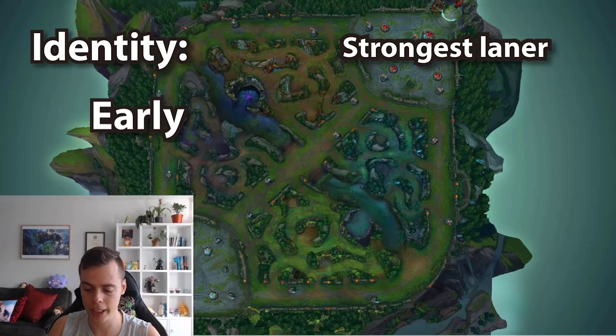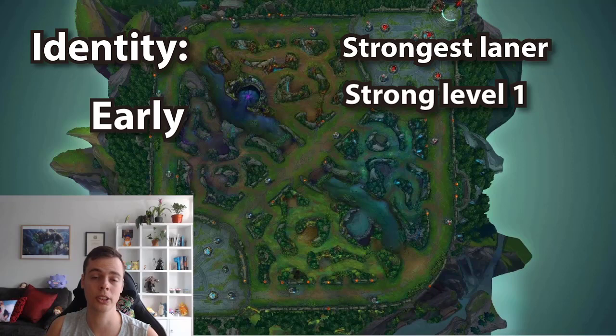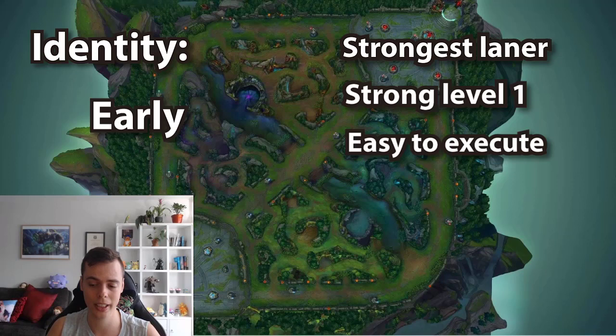He's really good at picking and has a strong level one. This can look like level one invades where you get your passive auto on a bunch of enemies, or you can reliably land a Q. Early in the lane on the first wave and a half you can look for Qs, and it's very likely you'll win trades if you trade off your Q. You can be aggressive in the first section of the lane, and when you hit level two you can have an even bigger HP advantage. One of the main points about Nautilus's identity is that he's really easy to execute — he has a point-and-click CC ability, which can never be understated, and it can also hit multiple people.